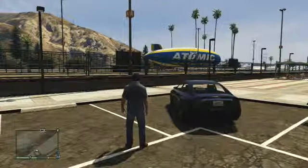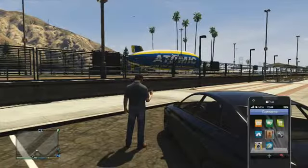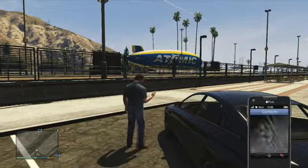Hello and welcome to another GameWork video. This is GTA 5 and today we're checking out the blimp. So what we're going to do is basically get your phone up, go to your contacts and just call for a blimp, which is pretty awesome.